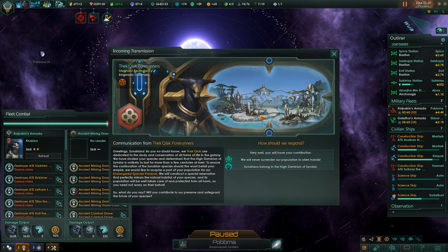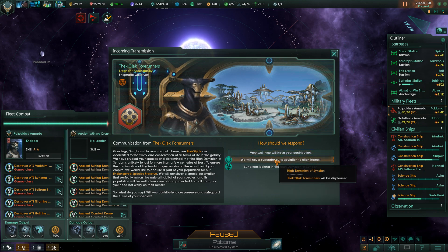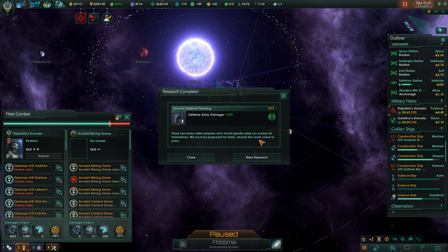Greetings Sundrians - the Thulk Lock are dedicated to the study and conservation of all forms of life in the galaxy. They've studied our species and determined that the High Dominion of Sindar is unlikely to last more than a few centuries at best. To ensure the continuation of the Sundrian species, they would like to acquire part of our population for their endangered species preserve. I know I can get bonuses from them in the future for this, but from a roleplay perspective it doesn't make sense. So I'm going to go with the xenophobe response: we will never surrender our population to alien hands.